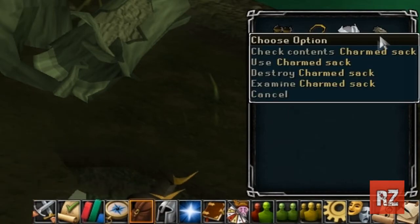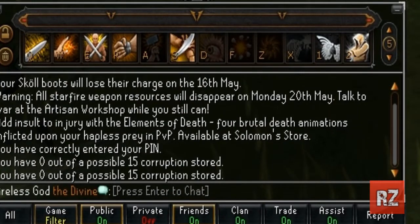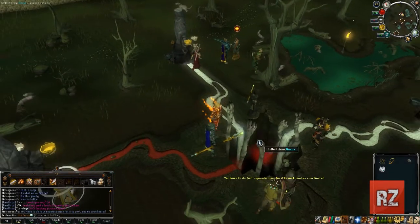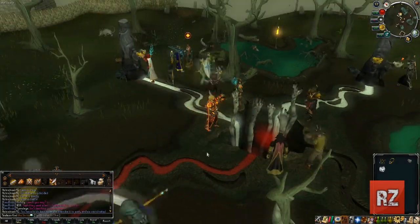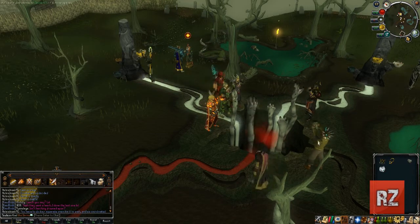Once you've got it, you're going to realize it has a few options, one being check contents. As you can see, it can hold 15 corruption right now, but as you use it more and more, it'll be able to hold up to 25. To start this minigame, you're going to want to bring your sack up to where all those hands are in the middle and start collecting different kinds of corruption.